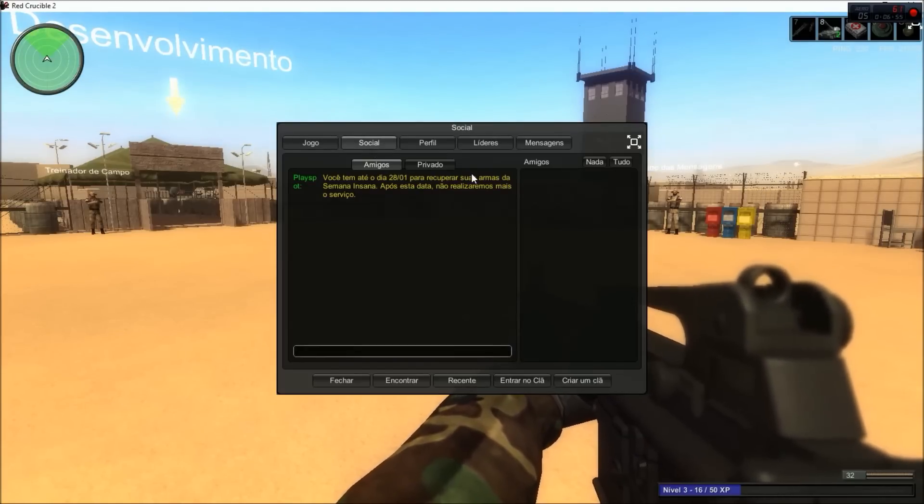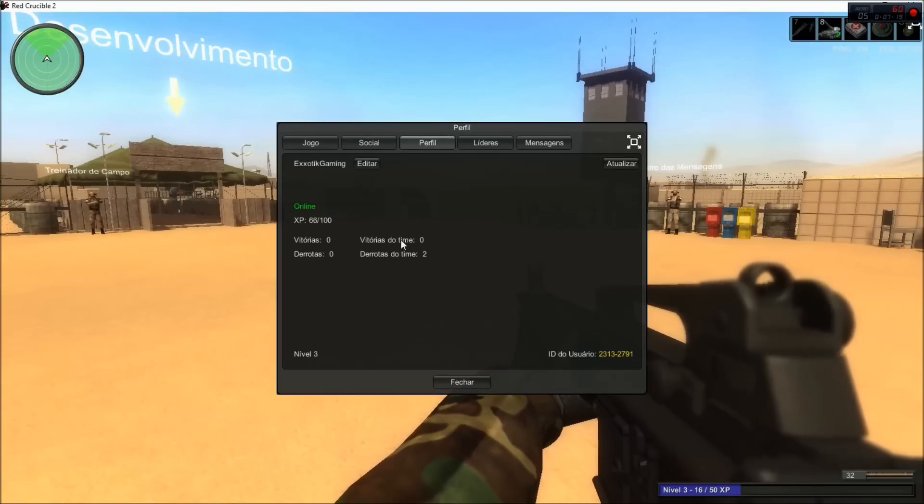The Social section basically allows you to talk to your friends. 'Amigos' is basically every single one in your friends list, while Private is a single person — so if someone in your friends list wants to speak to you privately, you click that and it will only speak to that friend. This one here is your profile, which will show your wins, team deaths, free-for-all stats, XP, and level and other info.